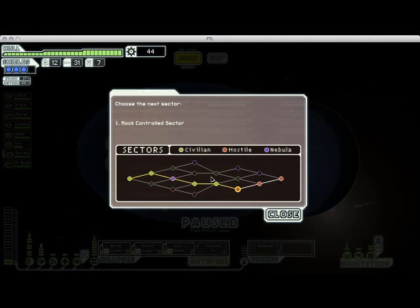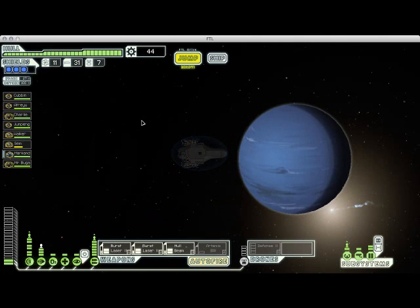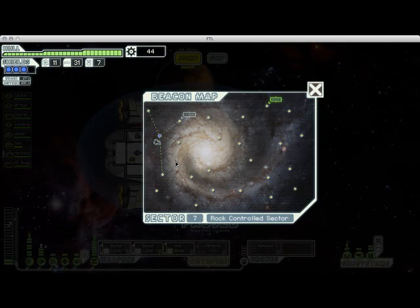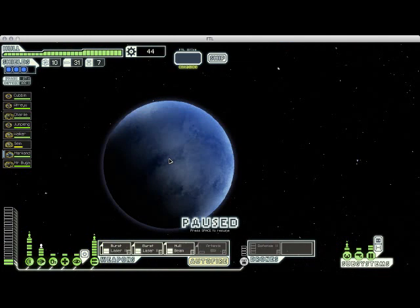Sector 7. We are getting into the end of the game now. It's another hostile, rock-controlled sector like the previous one. Fortunately, we have a store right here. But it's important to have as much scrap as you can going into stores, so I'm going to jump up here first and see what this jump point has. It has an enemy encounter with a not particularly well-prepared enemy ship.